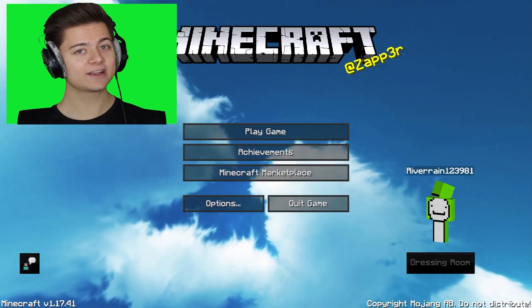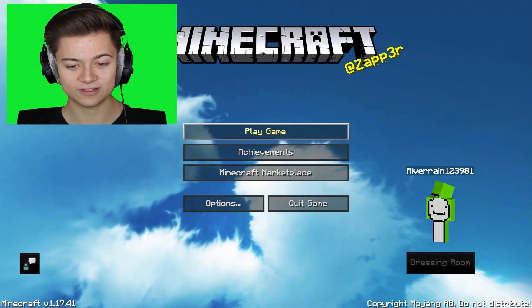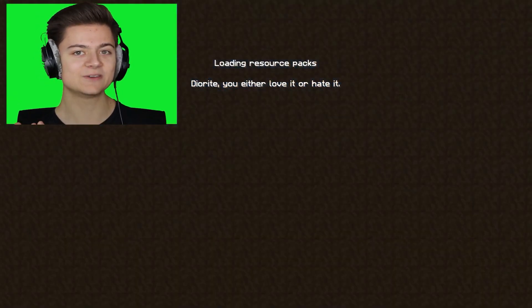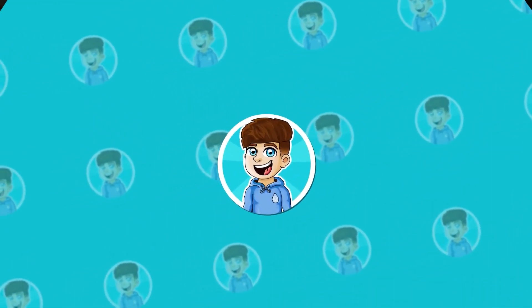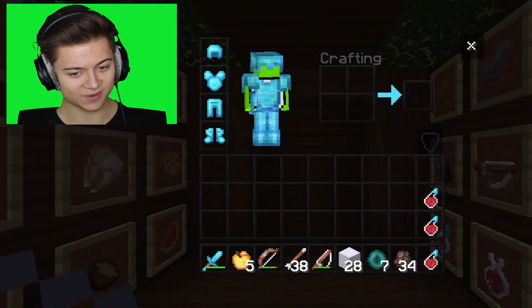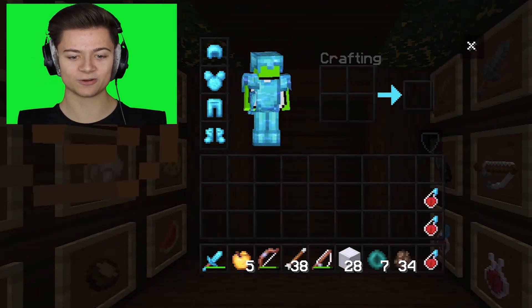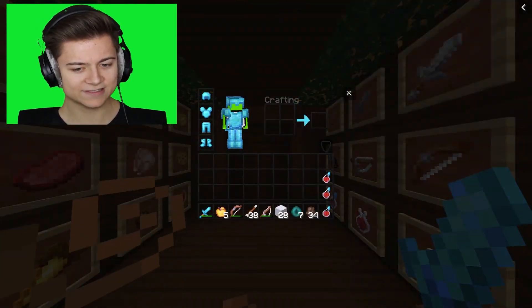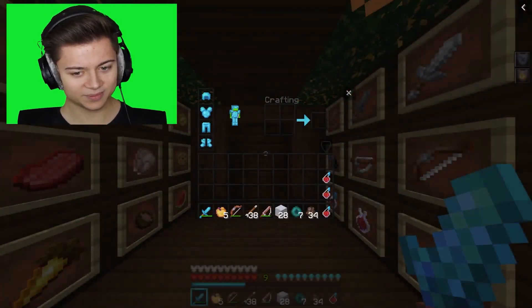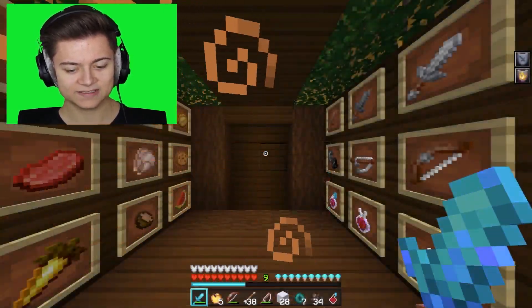As you guys can see, this is the background right over here looking super cool. I really like this Java-looking menu screen — it looks super sick. Let's actually drop into the game. We're on to the next one and take a look at this — it's just another crazy one. We once again got that fading animation as well which looks super cool, and same thing with the player — that's so cool.